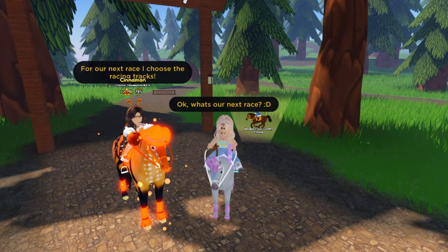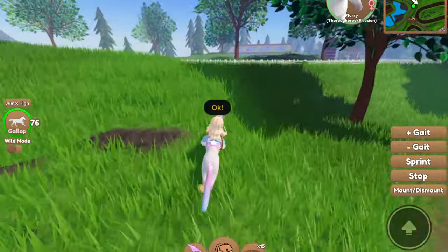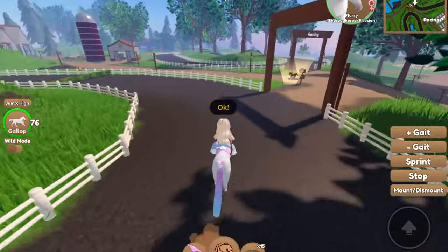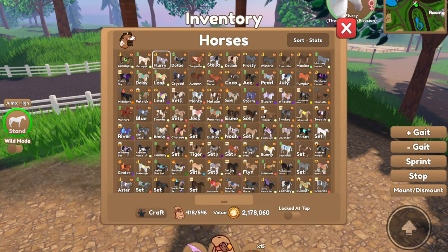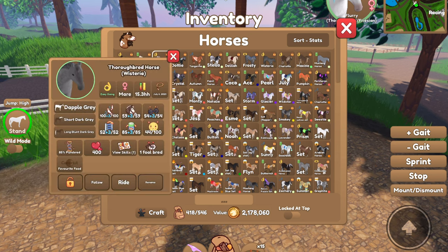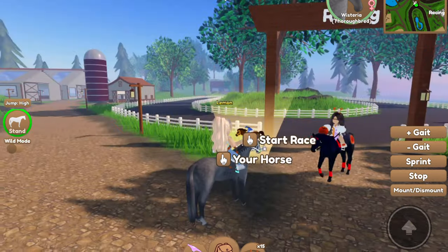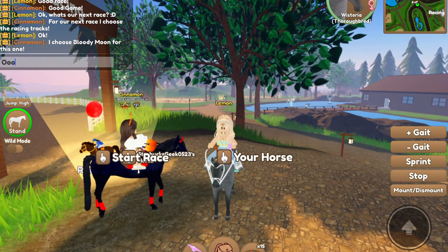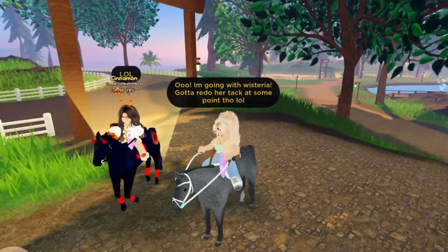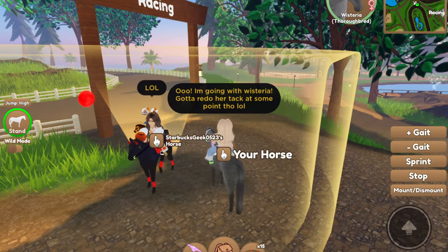For the next race, Cinnamon chooses the race tracks — that's a fun one that I personally enjoy. We briefly ended up at the steeplechase by mistake, but we want the racetrack. For this race I'm going to use Wisteria — she was good to me on this before. Cinnamon chose Bloody Moon for her horse, and I really like the tack on it with the little devil horns. Let's go ahead and do this race.